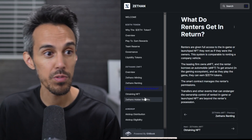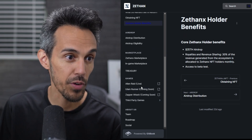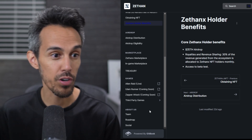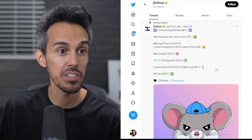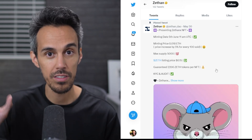They have NFT renting and tons of holder benefits. This project is interesting — the games include Alien Raid Live, Ulam Runner, Zapper Attack, and third-party games as well. If this is something interesting to you, definitely check it out for yourself. That's Zethan. Thanks for watching — catch you guys next time.